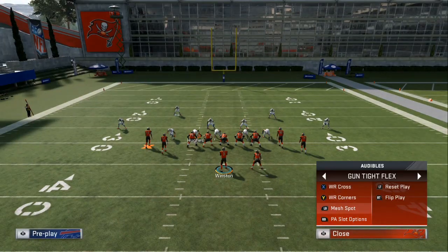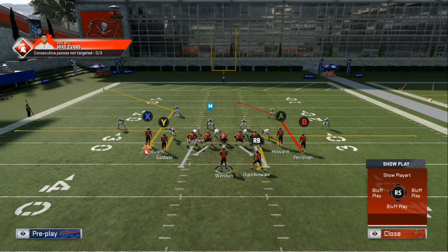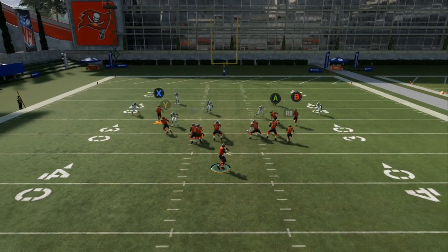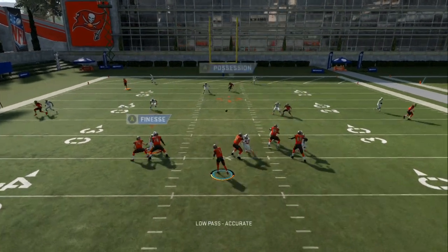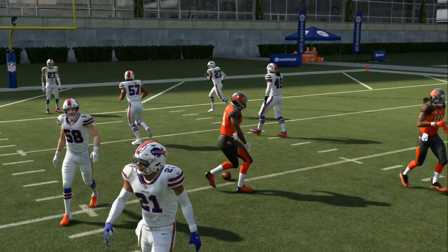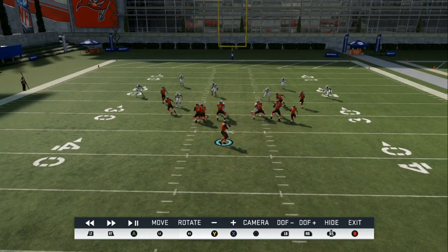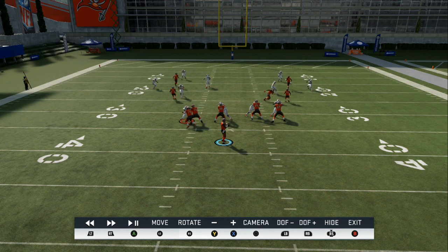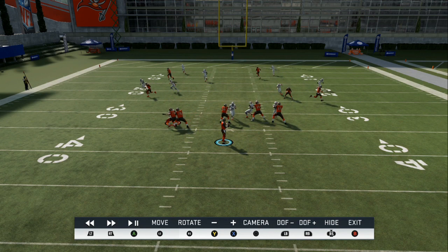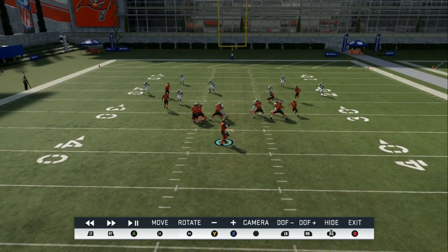We go into Mesh Spot — out route, zig route, smart route — and put the running back in an option underneath. Keep him at the line of scrimmage to force them to put spies in the box. I see no pressure underneath, so we can low ball it — he comes back to it and it's an easy dot. You can throw it even earlier too. I look at the out route, then my attention comes to the zig route — he's wide open. Then the running back is right there, you can hit the zig route, and that guy has his back turned.